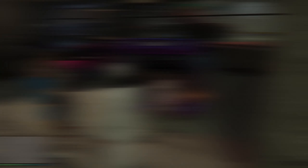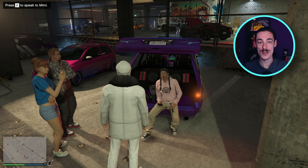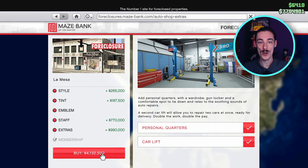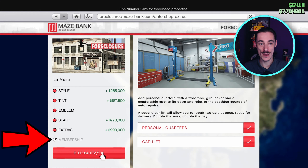The main reason that you want to rank up your reputation level is because you unlock trade prices, car modifications, outfits and a ton of other stuff. You need to go to the Los Santos car meet and buy a membership from Mimi. It will cost you 50k, or if you're buying an auto shop, you have the option of buying it there as well.